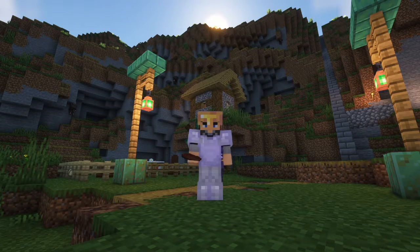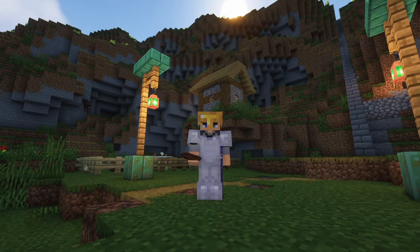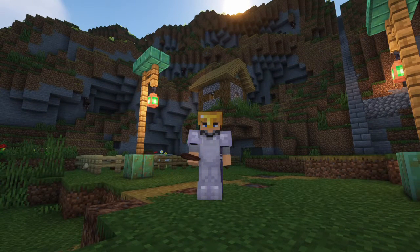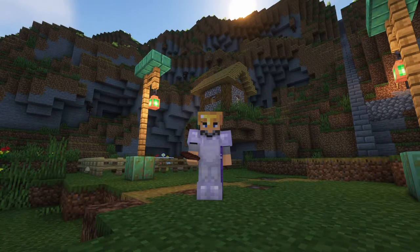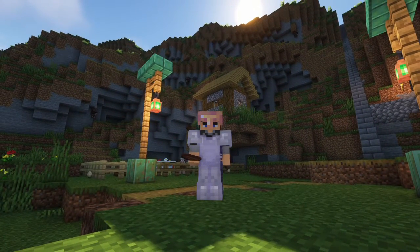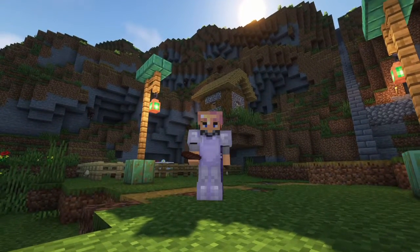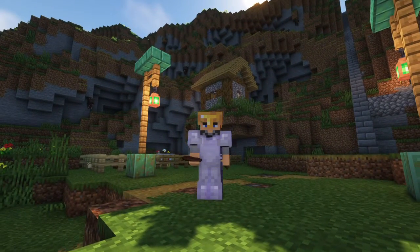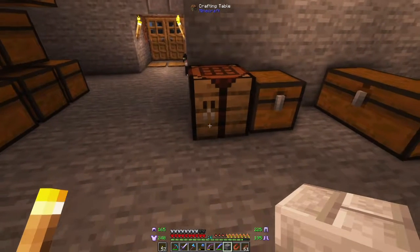Hi guys, Jangro here, welcome to episode 7 of this Valhelsia Enhanced Vanilla hardcore playthrough. This episode I'm excited because we are finally getting into Tech Reborn. We're going to build a recycler that's going to help us deal with our resource issues. Before that we're going to look at all of the different iron chests, something I always overlook in mod packs. Last time we covered direbats - you can see three of them hanging from the cliffs in the background. They just don't seem to despawn, I think it might be because they pick up items, and mobs that pick up items don't despawn, so we're going to watch out for those guys.